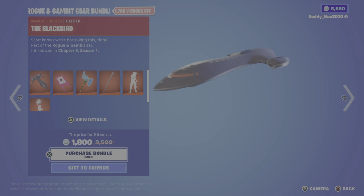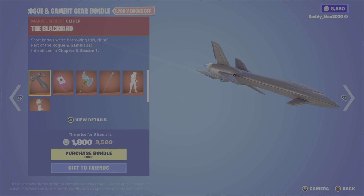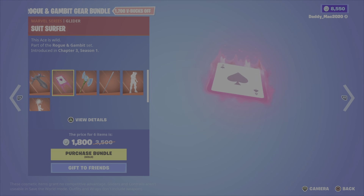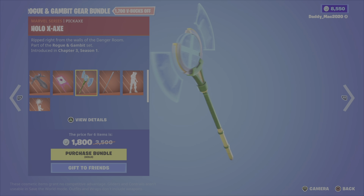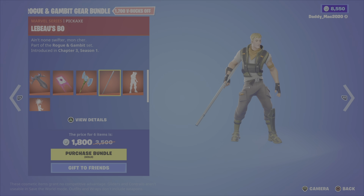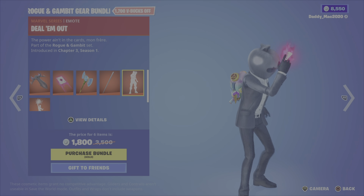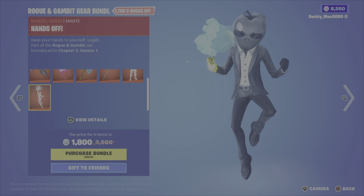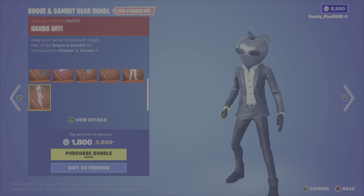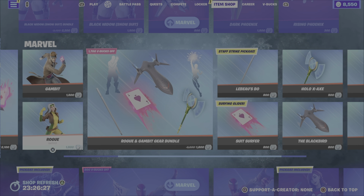Then you've got the Rogue and Gambit Gear bundle featuring the Blackbird glider — I think this is a cool looking glider — the Suit Surfer glider, the Hollow X-Axe pickaxe, the Labo's Bow pickaxe, the Deal-Em-Out emote, and the Hands-Off emote. 1,800 V-Bucks for that gear bundle, otherwise you can get any of the items from that gear bundle on their own.